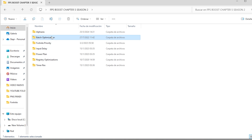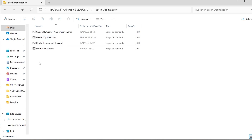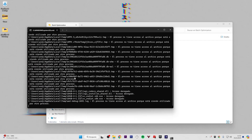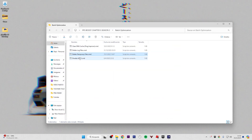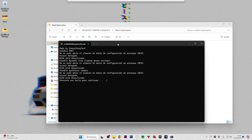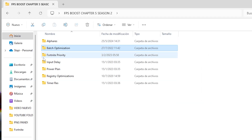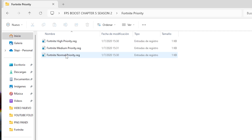Now let's go to batch optimization. Activate all of them — this will not install anything weird on your PC. What it does is clean the cache, delete log files, and delete temporary files. Double-click each one and that's it. Once it's finished, click on that and let's move on.